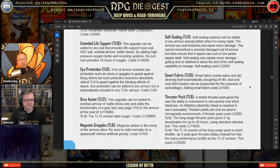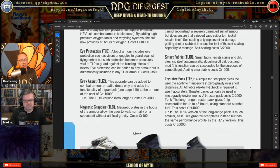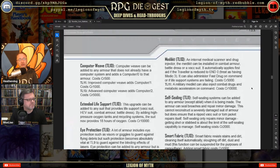Extended life support gives you 18 hours instead of 6. Eye protection presumably covers flare protection. A gravity assist upgrade can be added to combat armor and battle dress only, adding the functionality of a grav belt for 110,000 credits. A magnetic grappler lets you grip surfaces. The med kit option is an internal medical scanner and drug injector that automatically applies first aid — treat as Medic 3 — when the traveler is reduced to zero endurance.